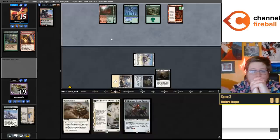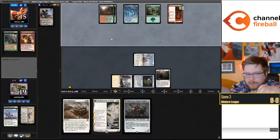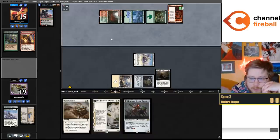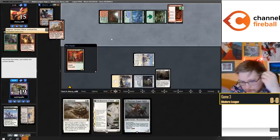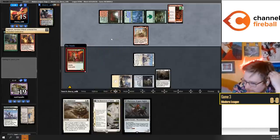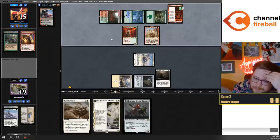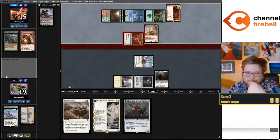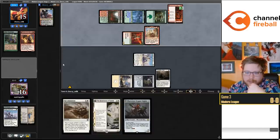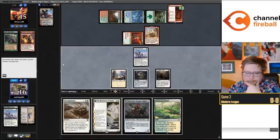They discarded Fable of the Mirror-Breaker and Seasoned Pyromancer - how is their hand so good to discard both of those? And of course they hit a creature instead of a non-creature into my Sentinel. If I draw a land, maybe just play the Dragon Engine and it blocks - probably going to die though. I drew the land - Recommissioning the Dragon Engine sounds pretty good.